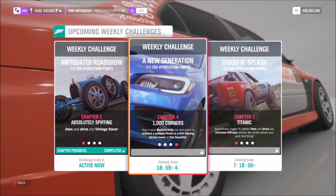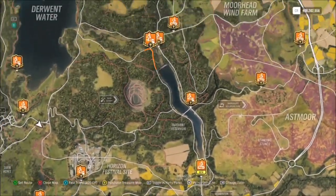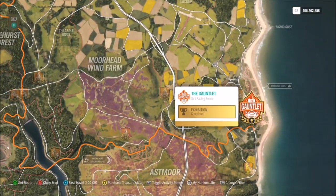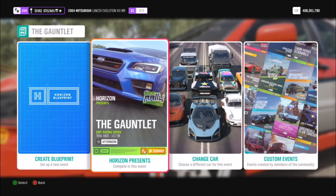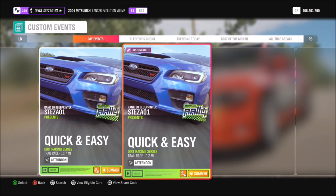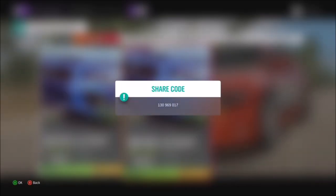The final challenge wants you to achieve a podium finish in a dirt racing series event at the Gauntlet. For those who aren't aware, the Gauntlet is unlocked at level 15 or 20 of the dirt racing series. If you haven't reached that level, do not worry, because you can still use the blueprint event I have for you. The race itself is on the far right hand side of the map, near Bamba Castle.